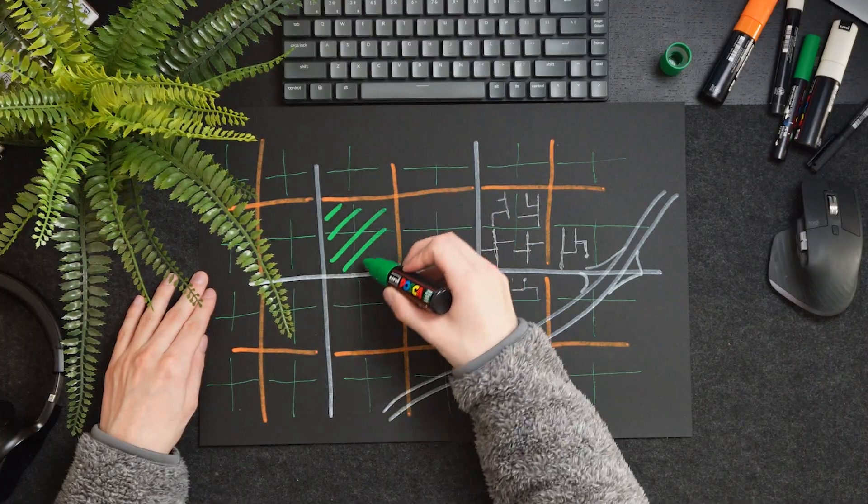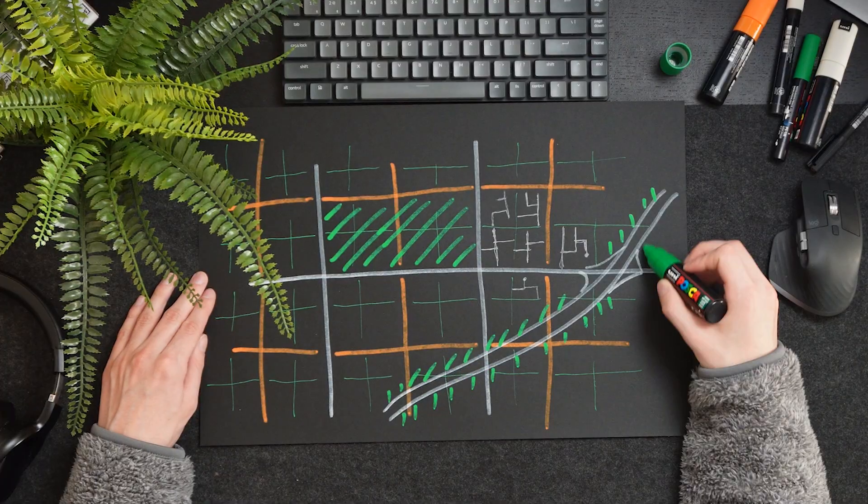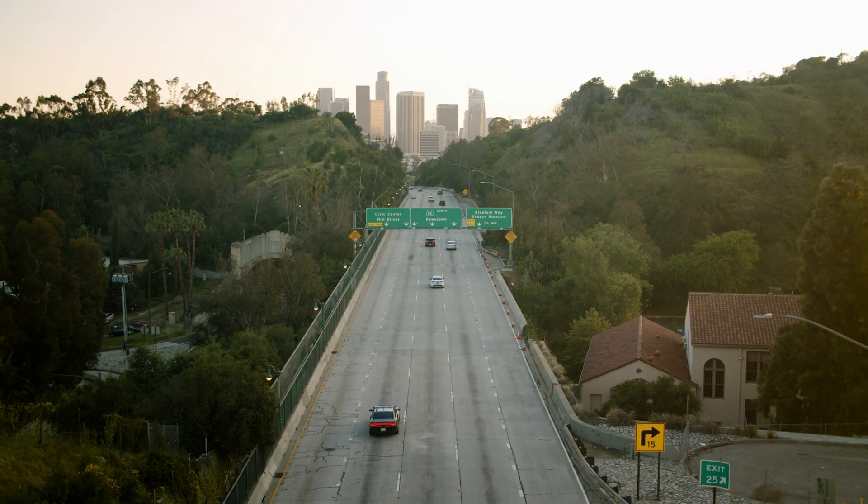You'll notice that if you follow the instructions in this video, your roads will still suck. To make them not suck as much, convert city blocks into parks and green spaces. Additionally, add heavy greenery alongside your highways and arterial roads to dampen the noise from passing vehicles.